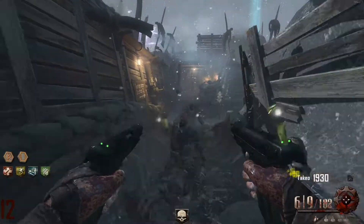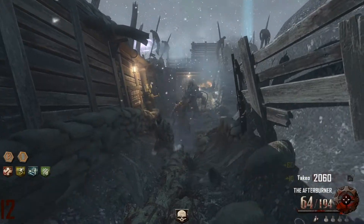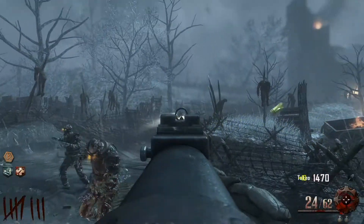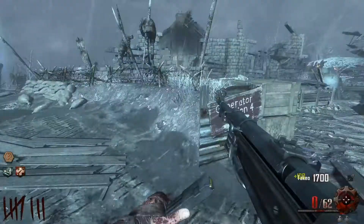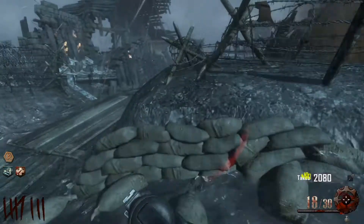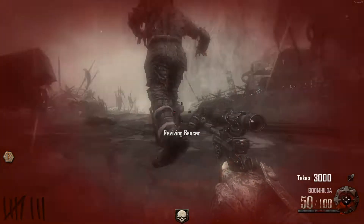The boss on this map, the Panzer, I love. He can be a challenging, fun addition to the gameplay, but when you're constantly dealing with him on round eight when you have nothing, even if you have a good setup, he can still get you pretty good and just absolutely melt your game away and delay your progression by so much if you're not careful. It gets really annoying especially when he grapples you, and his flamethrower has like eight feet of range and could just melt you away.